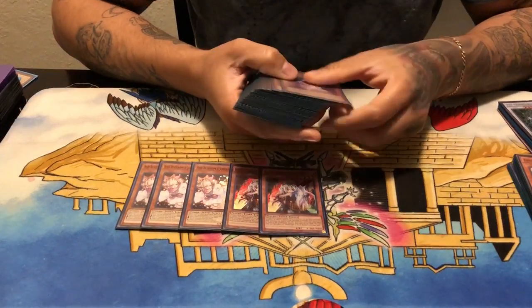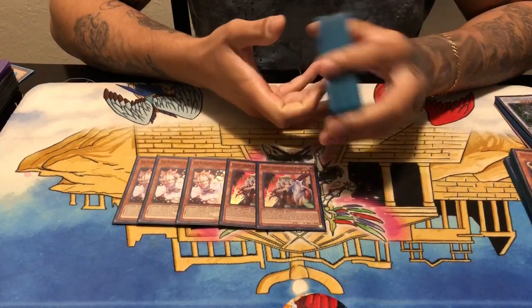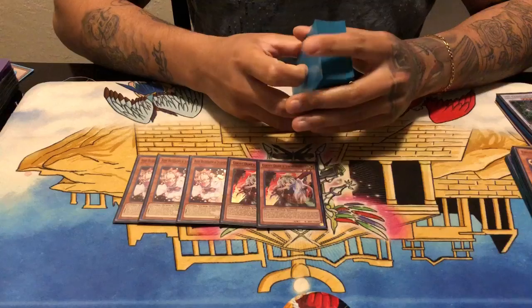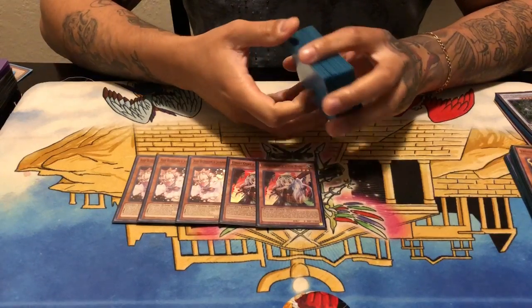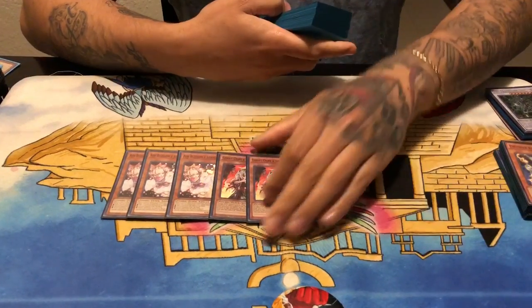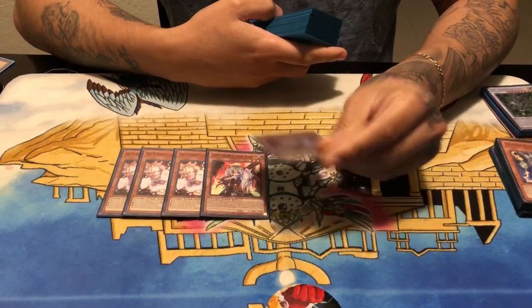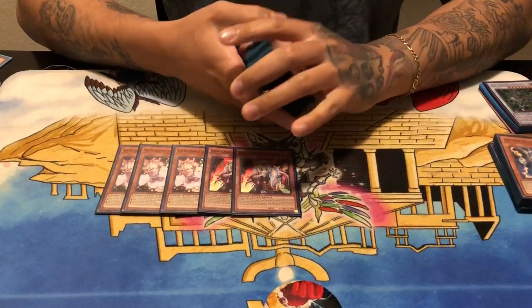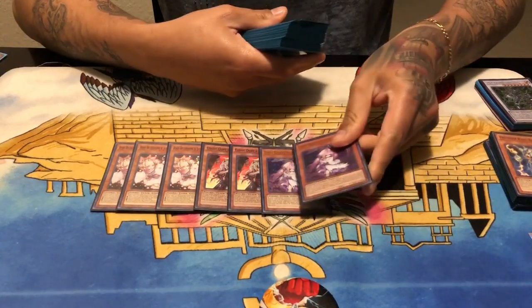I play two copies of Ghost Ogre. I was debating whether to keep Veilers in, but I felt that for monster effect negation I already had that covered with my searchable Gammas and Infinite Impermanences. Ogre gives me more versatility in my hand trap lineup — able to hit threats like Altergeist continuous traps, Multi-Rolls, Battery Man Solars, Soul Days, Summon Sorceress, Ultimate Conductor Tyrant. She's a really decent hand trap. She can help you simplify the game state with one-for-one exchanges.